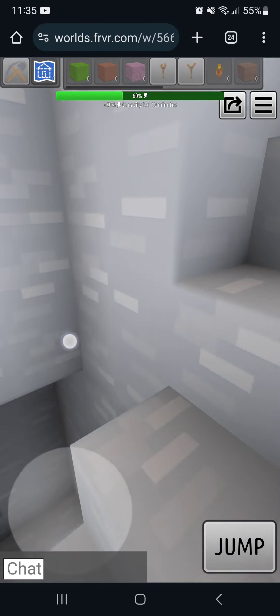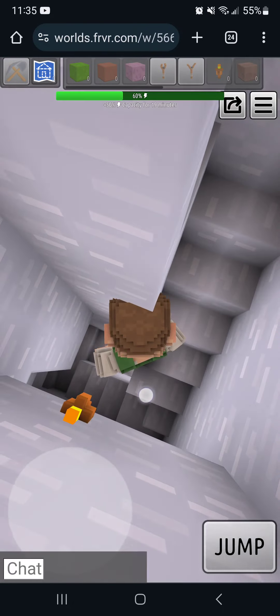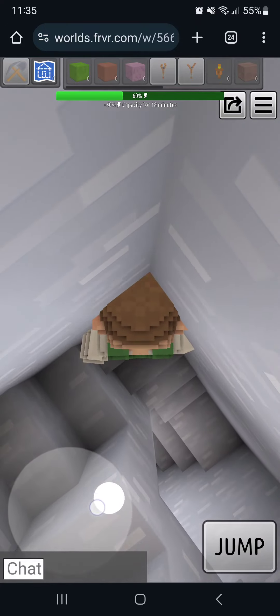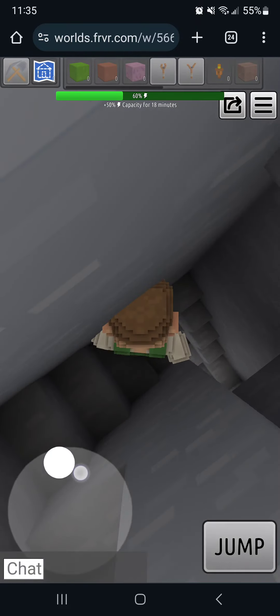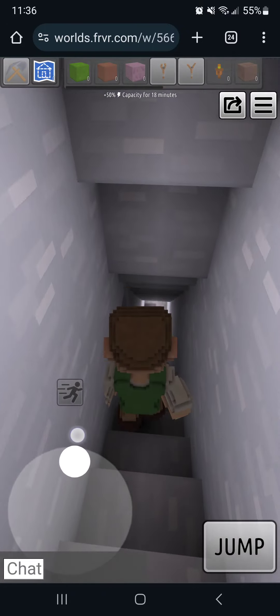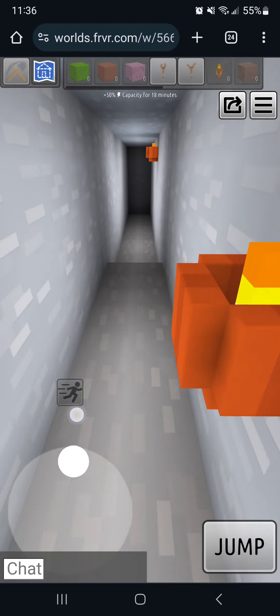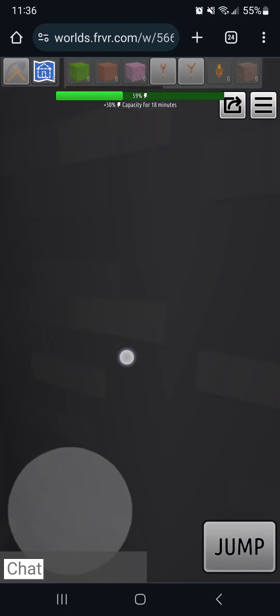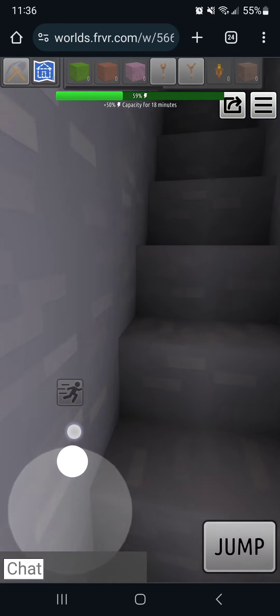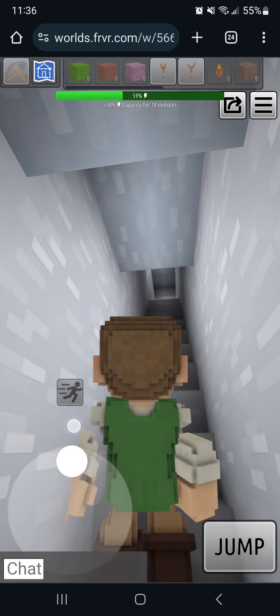I fell down here — so here's a spiral staircase I made just to go deeper and deeper. I got about five stars deep and then I have to shrink down — crouch, I should say. I'm crouching now. Now I'm standing up.